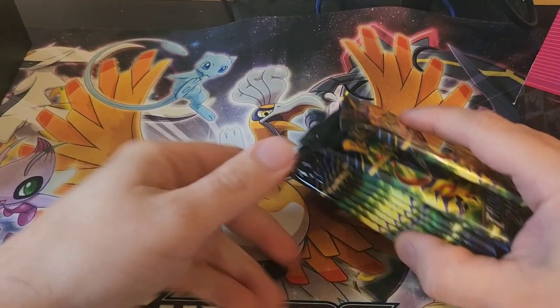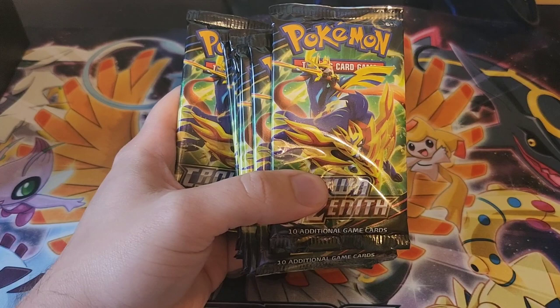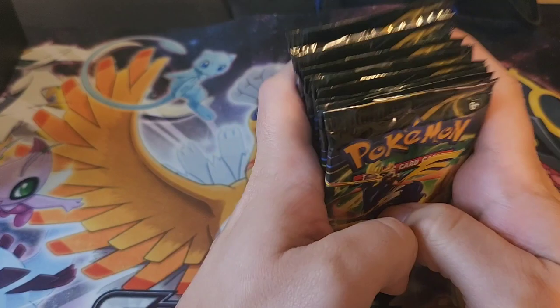Of course the cards you're looking for in this set were the gold cards — the gold legendaries: Arceus, Dialga, Palkia, and you also got Giratina. Those are the big cards, so let's get to opening.